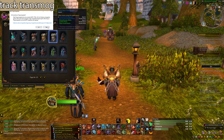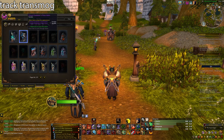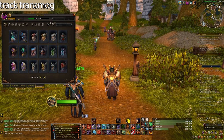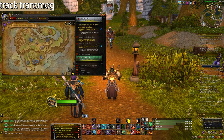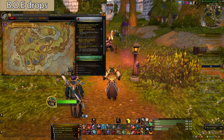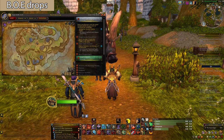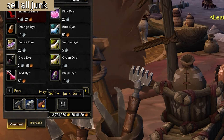You can also track uncollected transmog that you haven't gotten yet. If you want to collect an item, hold Shift and click on it — it will show you how to get it. You can right-click and press stop tracking too. You can also trade gold with characters from other realms. Valor of Eternity trash drops from all content will also have an increased drop chance if you're playing solo. There's also a sell-all-junk button in the game, so if you have a bunch of junk in your inventory you can quickly sell it without needing an addon.